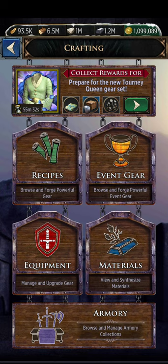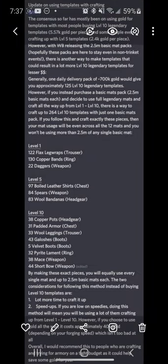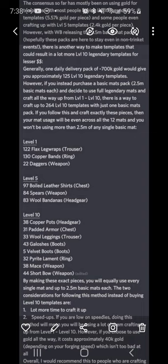Some people like to craft up all the same templates; some people split it up. Once you hit house level 40, you can use this guide — which I have saved on my phone, it's in our gear and armory channel on the demon discord — to actually get yourself 264 legendary level one templates out of one big pack of materials containing 2.5 million of any single basic mat. This is the goal when it comes to crafting, but level 40 is a long grind.